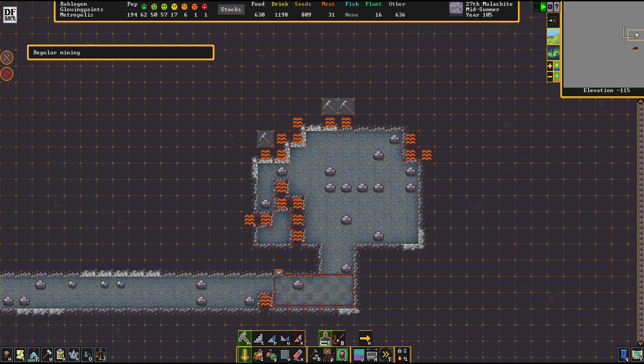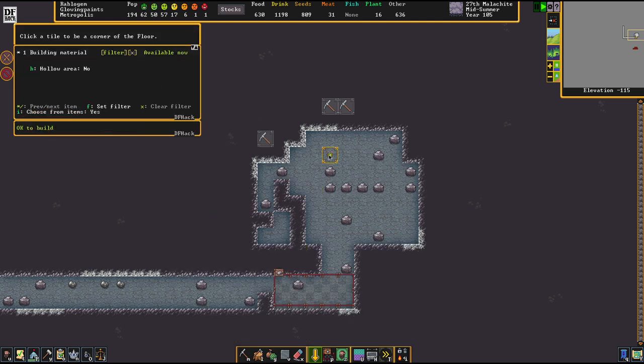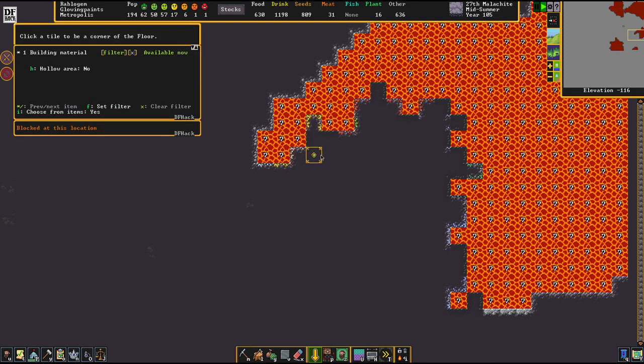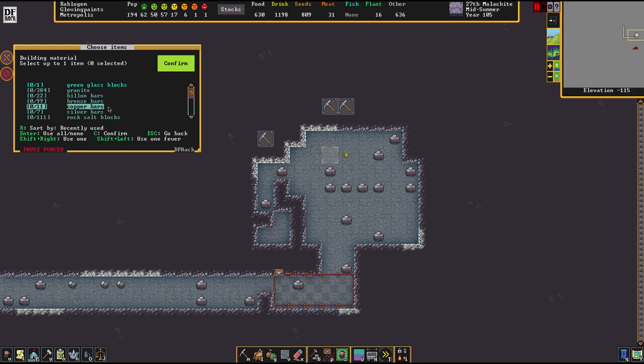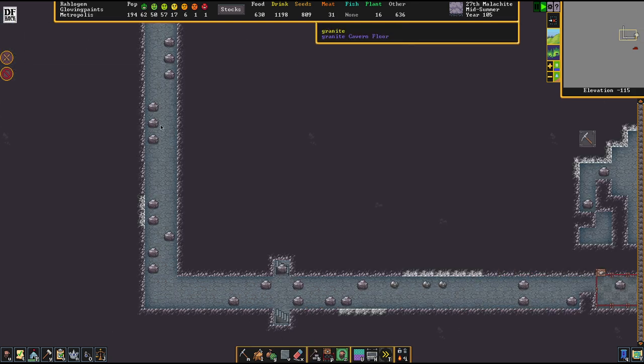We don't have any clue about what's going on down there. We're going to construct a piece of glass floor now. This way we can peek into what's down below — it's lovely.